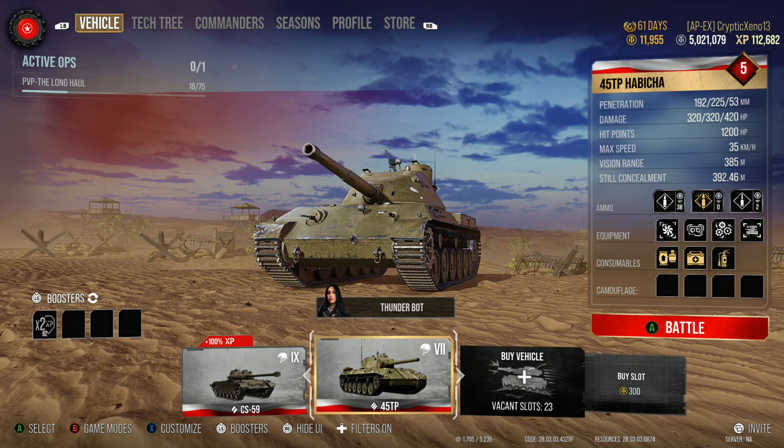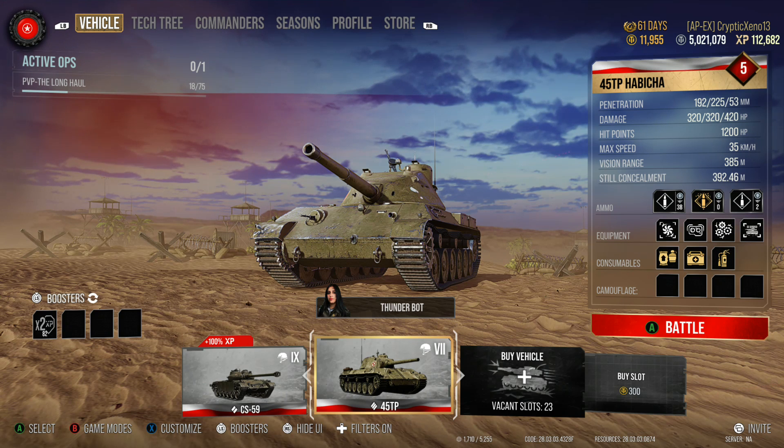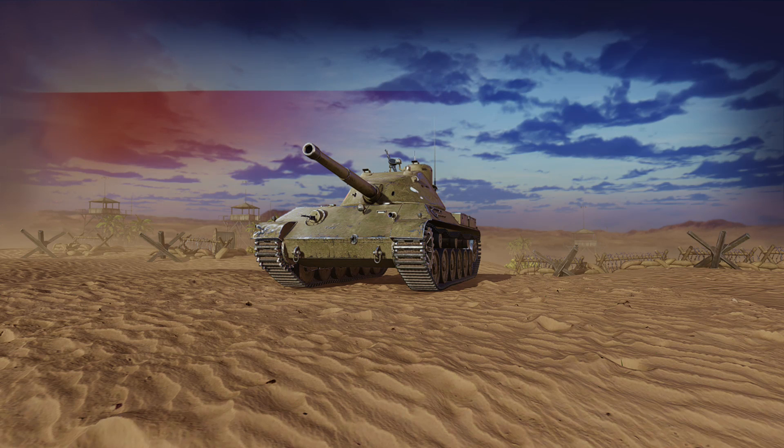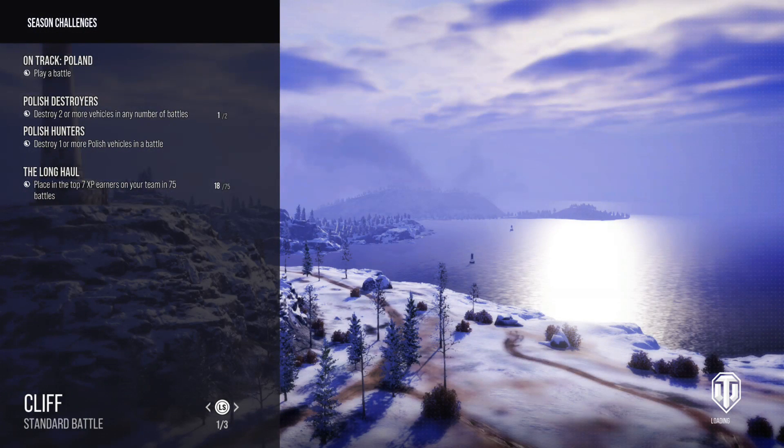I'd also like to put camo on this thing and see if it really helped. I don't think it will — it would only help my still concealment, I think. Your moving concealment doesn't matter with camouflage. And even then it's still terrible. Like on a lot of these maps my detection ring takes up like half the map. There's no hiding in this tank. I don't see a situation where I'd outspot somebody.